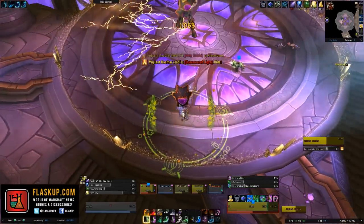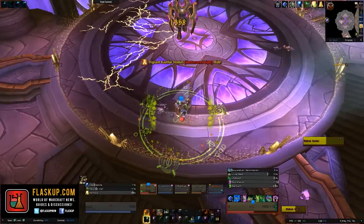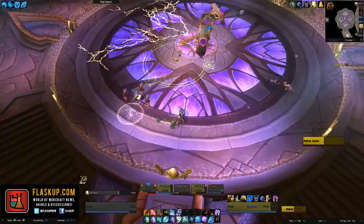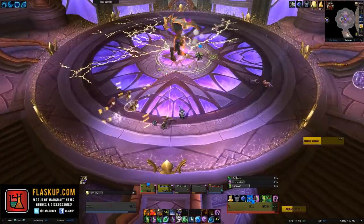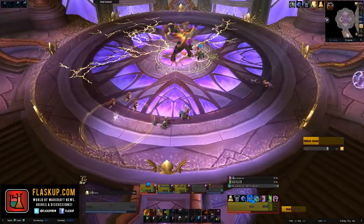His final ability is called Hallowed Ground, and this will cause the protector to begin spawning an orb of energy at a player's current location, and after a few seconds, if the player is still standing there, it will explode and deal high damage to anyone that's within 8 yards. Now it's very obvious to see when this orb has spawned underneath you, and as soon as it spawns, you simply need to move away from it as fast as you possibly can.